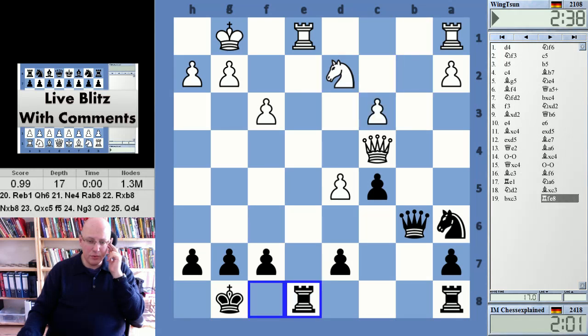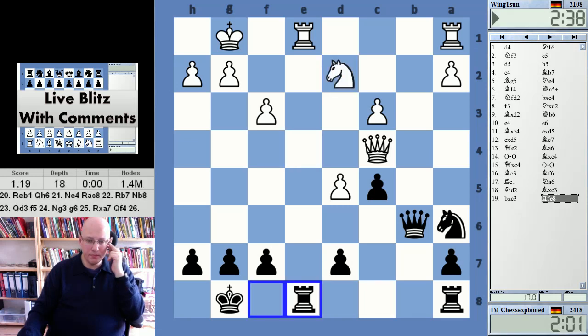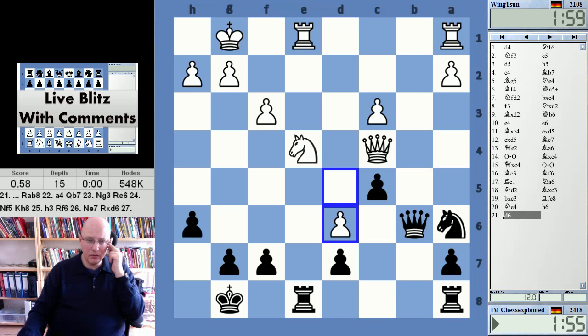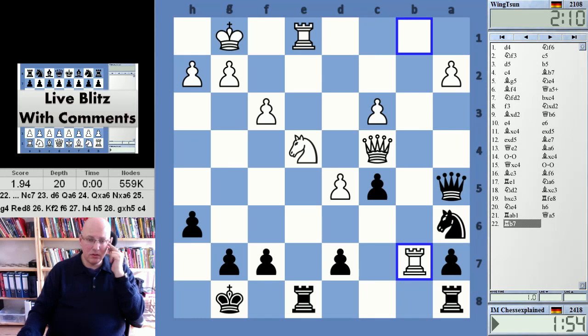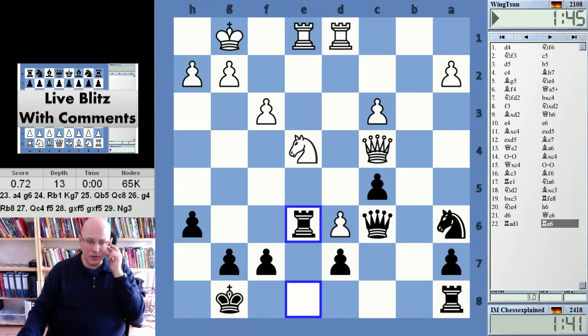I'm curious if the engine finds some improvement for white that is somehow devastating. Rook b1 — yeah, that looks good too. Rook ab1, d6 — that wasn't good. White is winning, it's just a great position. I was very happy that he played d6, that gave me a little bit of hope.